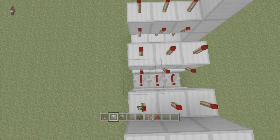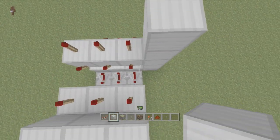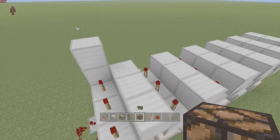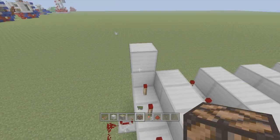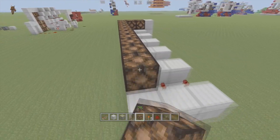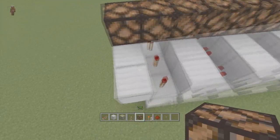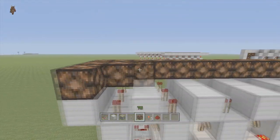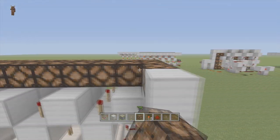I could have easily skipped all these parts instead of having to show you them all, but whatever. Now we're going to take out our redstone lamps and starting from the first torches, we're going to bring it over three and then just extend it all the way down as far as you went. This should be the last one right here since there's three blocks — bring it all the way back and fill it all in.